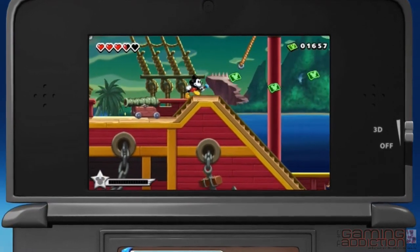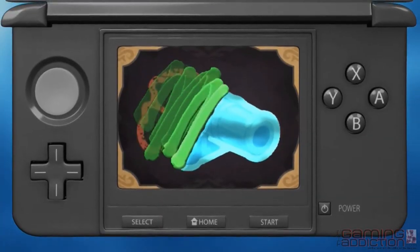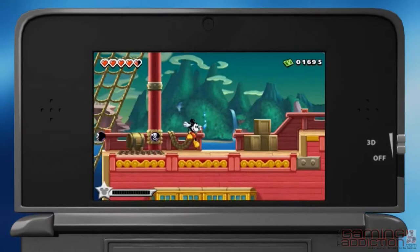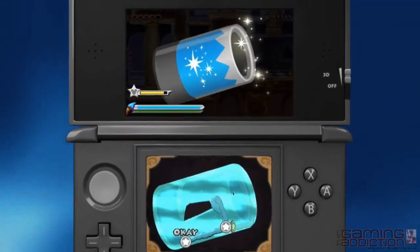The player is given the opportunity to both paint and erase different objects from Mickey's platforming environment on the top screen on the fly. You really have to think about how much it costs to paint something in to help you, but at the same time everything you paint, you have to paint well. The better a job you do painting an object in the game, the better the object you're actually going to get.